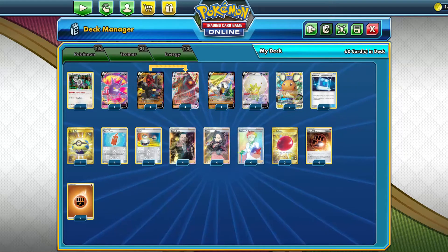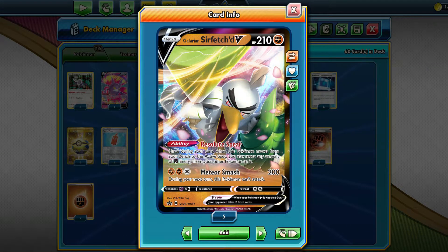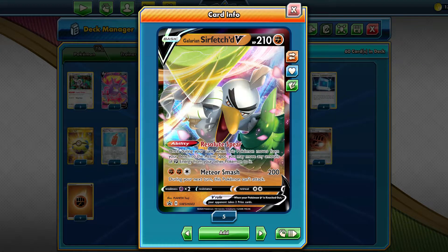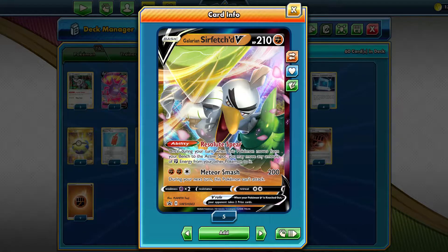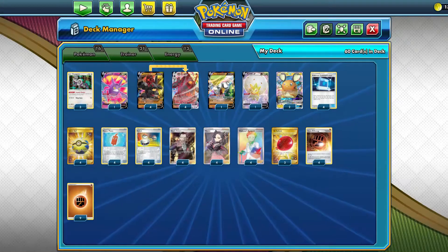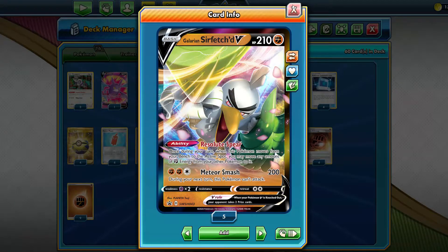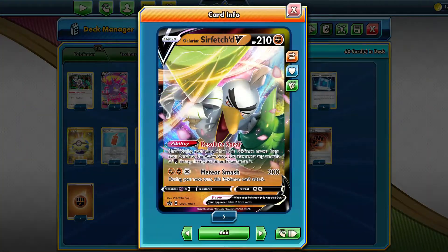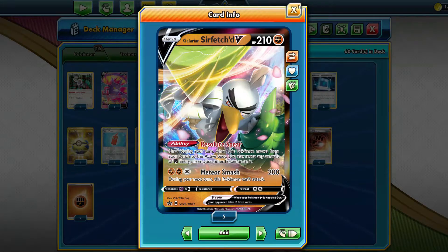Along with 3 Orangiru, we play 1 Galarian Sirfetch'd V. I haven't been the biggest fan of this card, but it is our only answer to Zamazenta and to Zacian V if we want a fighting chance against Lucmetal. Being able to finish on paper — you can hit with Eruption Shot and then go in with Meteor Smash — is pretty cool. If your Colossal VMAX gets hit by something, you can always go in with Galarian Sirfetch'd V, which is like an additional 210 HP attacker.